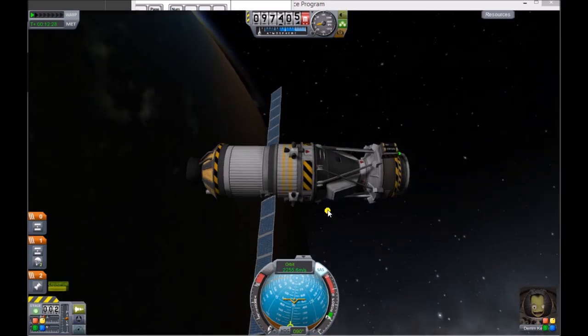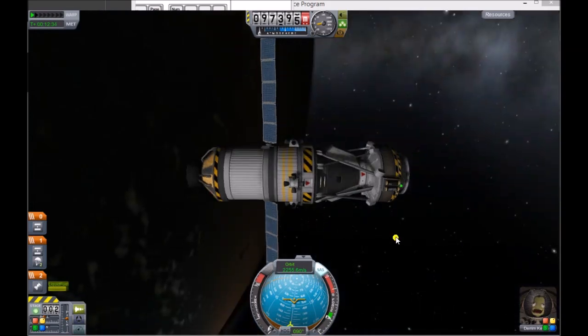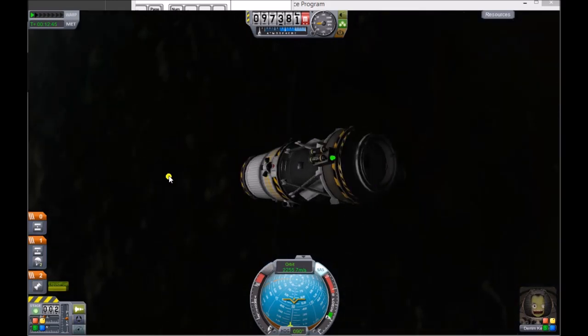My vehicle's center of mass is right here, and that's why I have my RCS thrusters positioned where they are. You want to have equal push from these thrusters around your center of mass. If I didn't have these here, I'd want a set of four back here and a set of four up here. You always want it to be even.